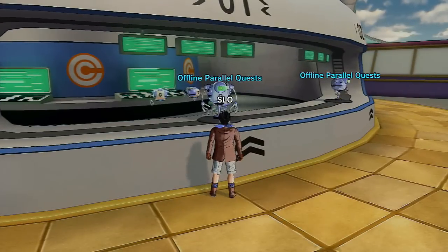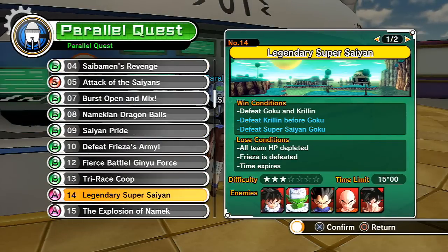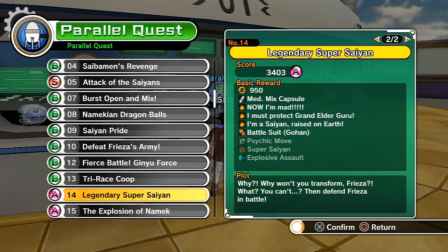For the second method, talk to the offline parallel quest guy and select quest number 14 - the Legendary Super Saiyan. Super Saiyan is one of the unlockable abilities you can obtain at the end of battle. To trigger it, you want to defeat Piccolo, Vegeta, and Krillin - mainly Krillin - because killing Krillin activates Goku and makes him go Super Saiyan. Sometimes Goku won't transform and the quest just ends.